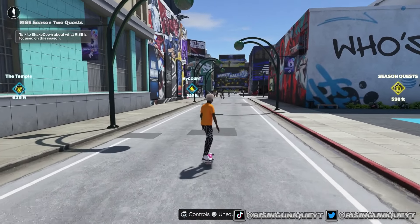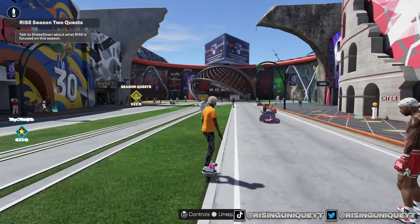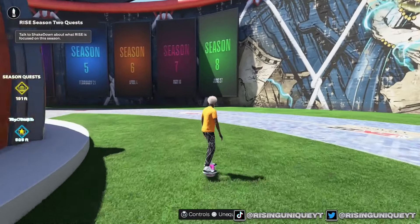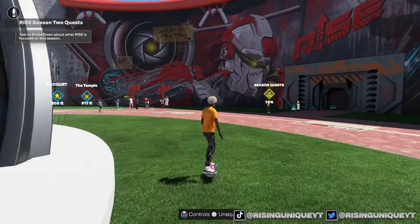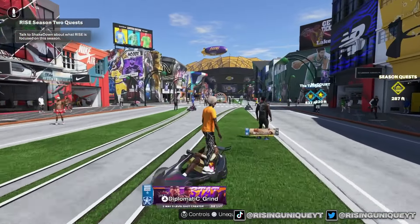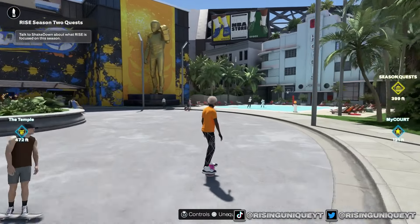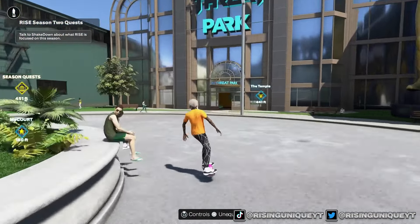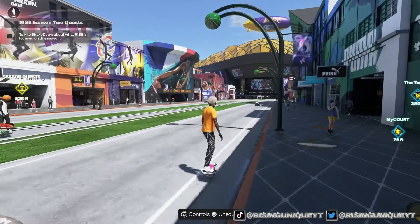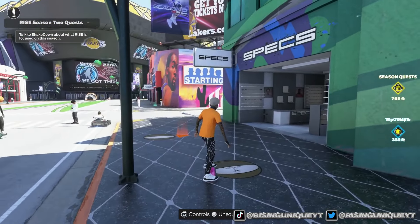I'm going around the park to make sure there are no more locations, because some of them glitch and don't disappear after you trick-or-treat on them. There are obviously locations in front of Swags and down the store strip, as shown at the beginning of the video. Over by the gravity ball there's nothing, which is kind of surprising. There's nothing in the Triple Threat park, nothing at the affiliations, and nothing inside stores — it's really just in front of stores and around the park.